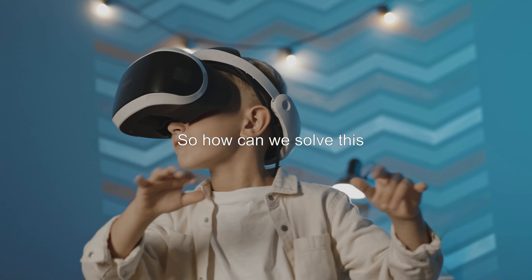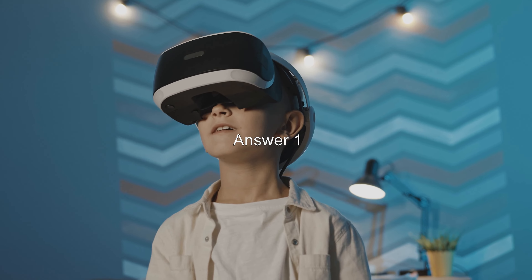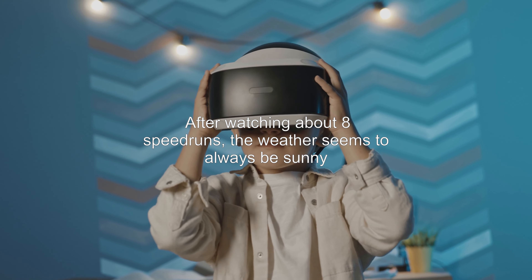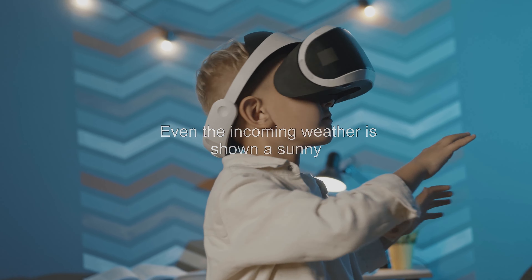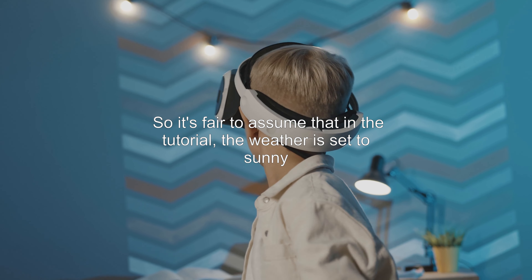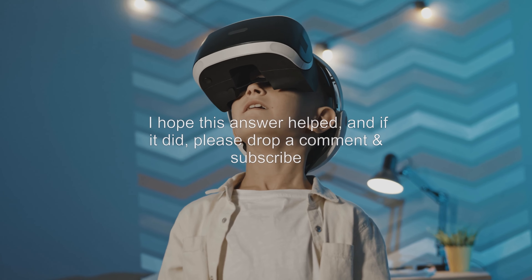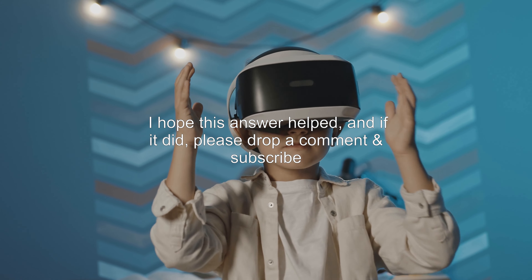So how can we solve this? There's one possible answer. After watching about 8 speedruns, the weather seems to always be sunny. Even the incoming weather is shown as sunny. So it's fair to assume that in the tutorial, the weather is set to sunny. I hope this answer helped, and if it did, please drop a comment and subscribe.